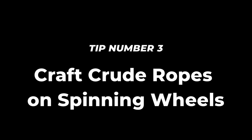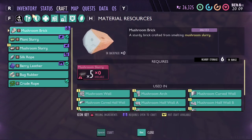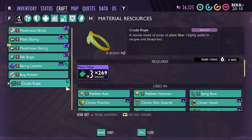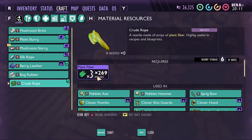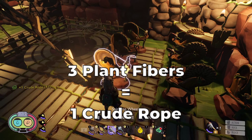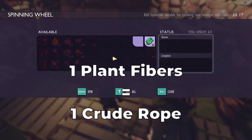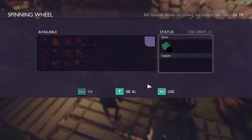Tip number 3: Craft crude ropes on spinning wheels. Same as the berry leather, there is the usual way and the smart way to craft crude ropes. The usual way takes three plant fibers to craft one crude rope. The smart way takes just one plant fiber. Just let them spin on the spinning wheel and soon you will be the crude rope king.